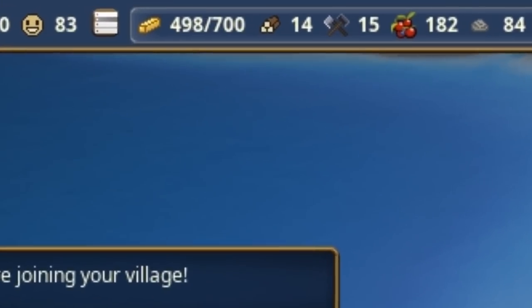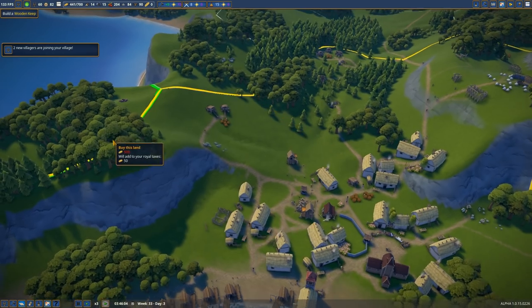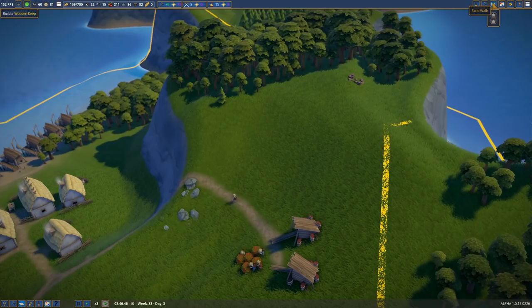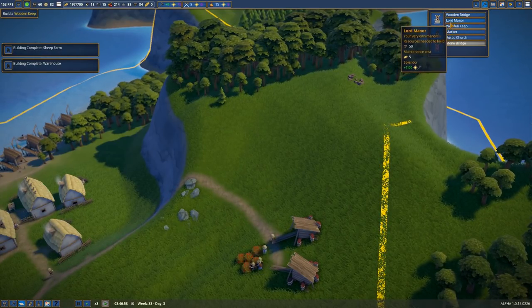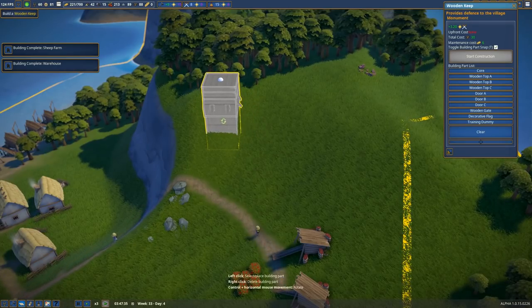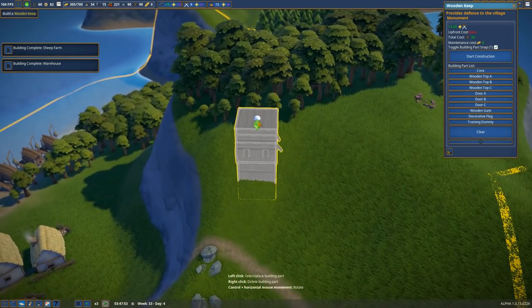We got the money. Okay, maybe it doesn't need to be so dramatic. We've got a zone, and now it's time to build ourselves the wooden keep — right here. Maybe we'll even end up getting a second wooden keep to go with this one. Let's make it taller.